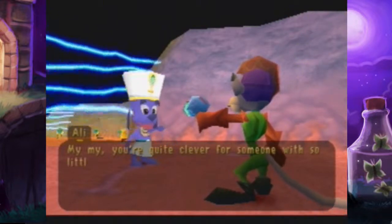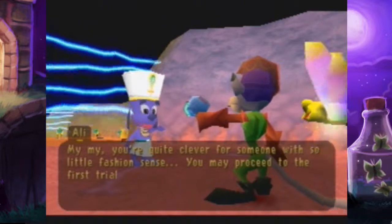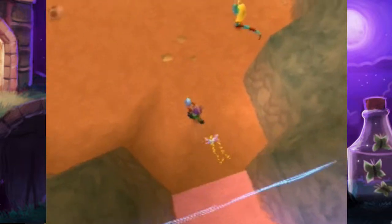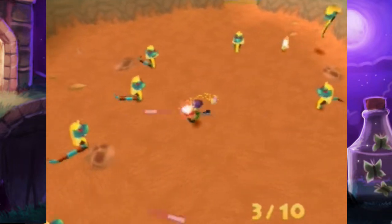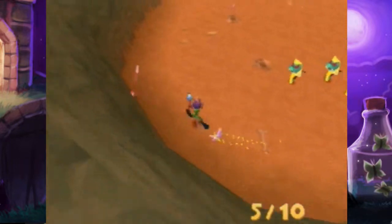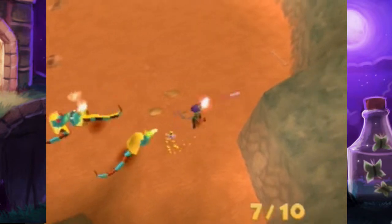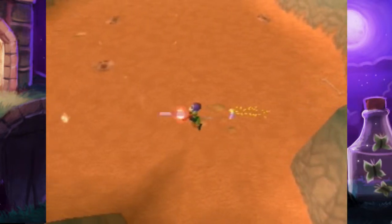You're quite clever for someone with so little fashion sense. You may proceed to the first trial. This is actually really easy. I know some people might think this is tough, but honestly just hold the fire button down. Your bullets ricochet so much that you can often get these guys without even trying to get them. It's kind of funny. These guys don't have that much range anyway - they can shoot a little poison in front of them.